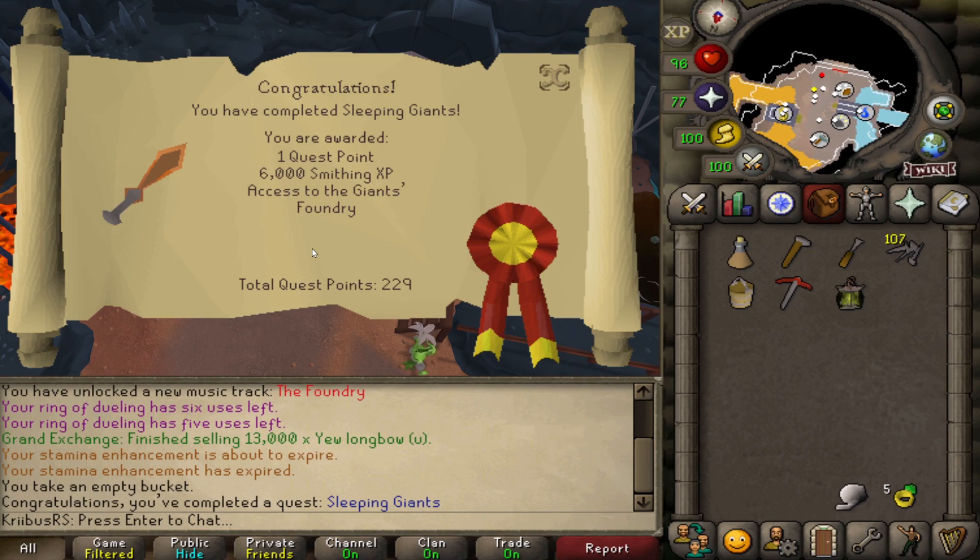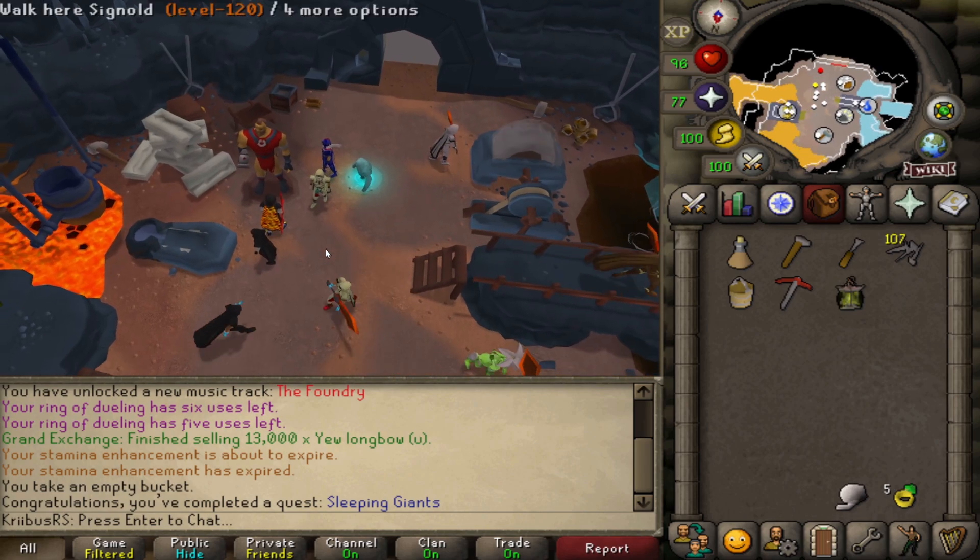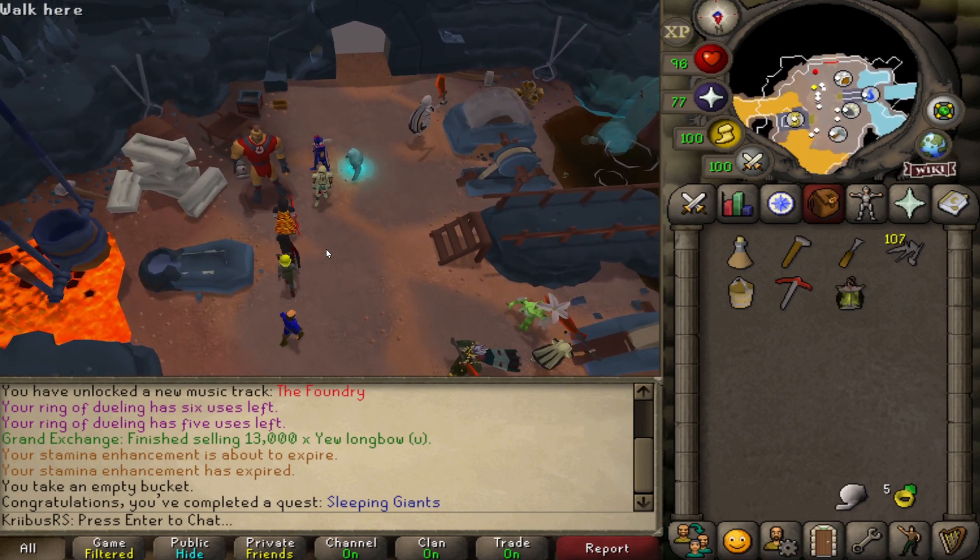You are awarded one quest point and 6,000 Smithing experience. Make sure to subscribe — I will also have the entire Giants Foundry minigame guide out by tomorrow. See you then!